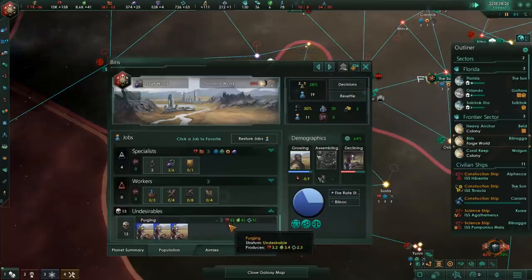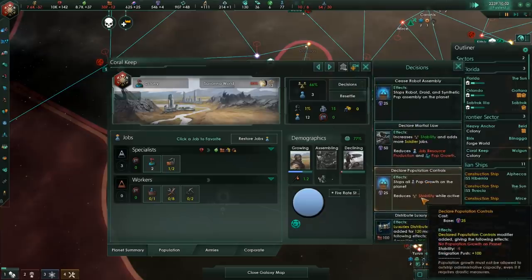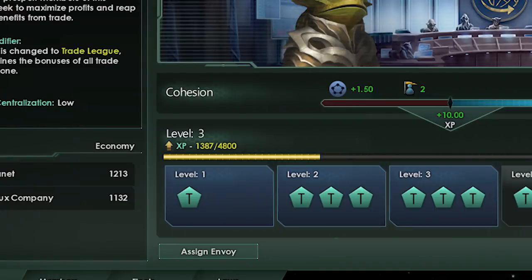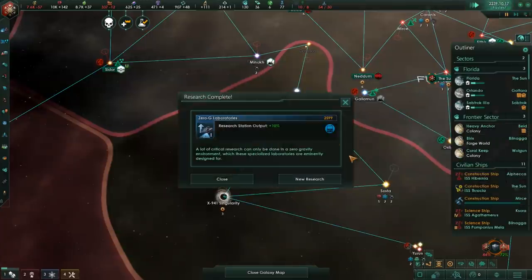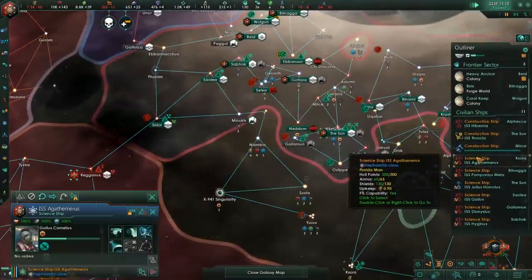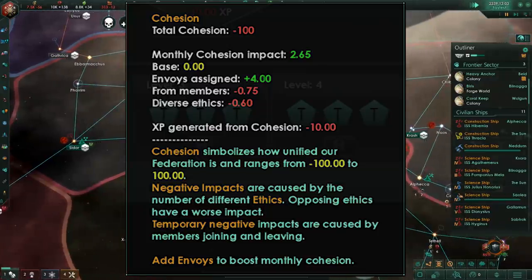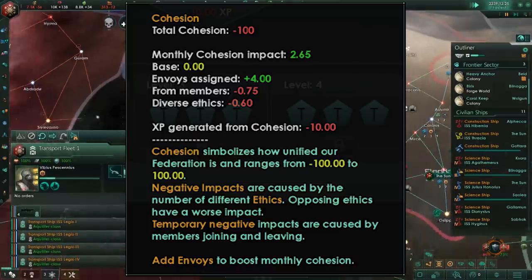All these federations can get new perks over time by leveling up — yes, it's actually called leveling up. Leveling is done using the Federation's cohesion system. Cohesion is the system that calculates how much experience your federation gets every single month and then applies that to your progress bar. It sounds very gamey, but here we are.